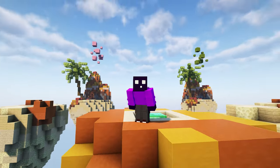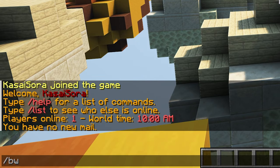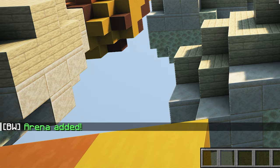The first thing you need to do is create the arena itself. To do that, we're going to type /BW admin, then the name you want your arena to have — I'm going to call it 'subscribe' — and then last but not least, type 'add'. By executing this command, you will create a new arena.